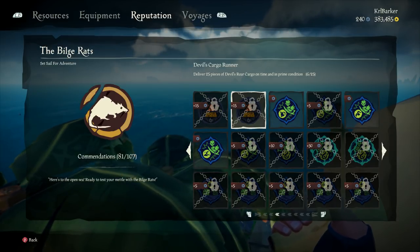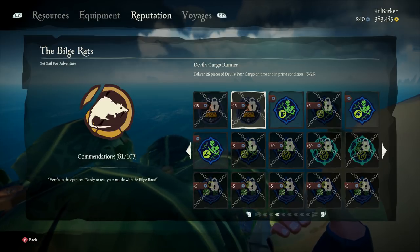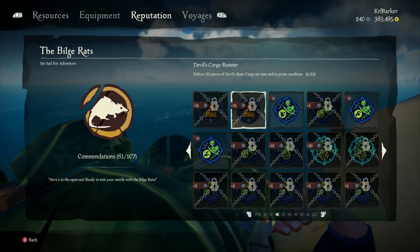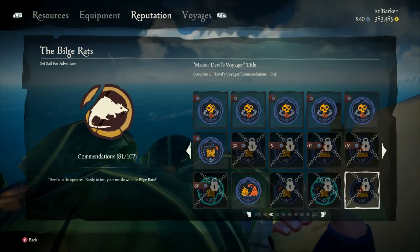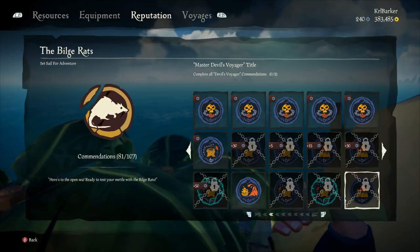There's also a commendation to deliver 25 pieces of Devil's Roar cargo on time in prime condition. That's harder because you normally have to deliver on islands in the Devil's Roar, and as we all know the volcanoes are popping off all the time — it's pretty crazy. There's no legendary or master version of that one, which is a bit of a shame. I haven't really done these missions yet; I'm still trying to figure out the best method for voyages in the Devil's Roar — it is chaotic.